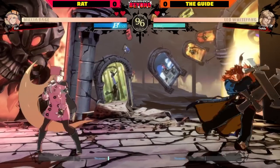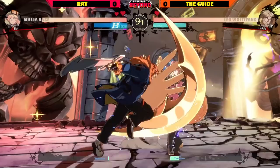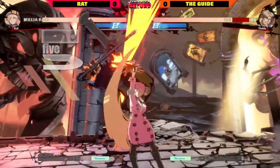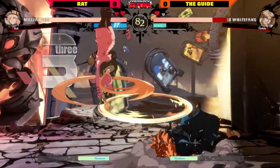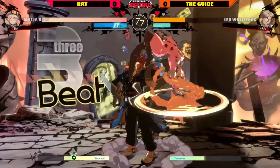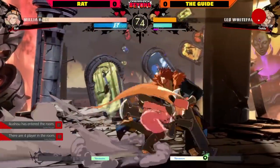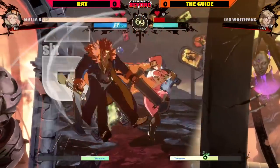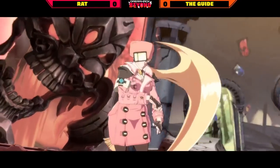Again, The Guide playing very reserved at the start of the round. There's a DP on the whip throw attempt, and The Guide uses that opportunity immediately to get into back room, but Rat recognizes the gap and turns the situation around. The Guide bursting at the end of that combo to avoid the mix-up reset, but yet again just Disc into cross-up. Millia drops the combo in the air to fall on top and catch you slipping — you're expecting the combo to keep going. Baiting out the DP yet again with the Disc. Rat doing an incredible job locking down The Guide.